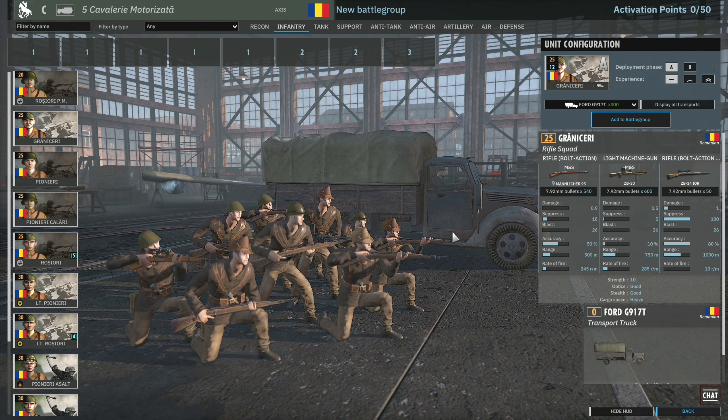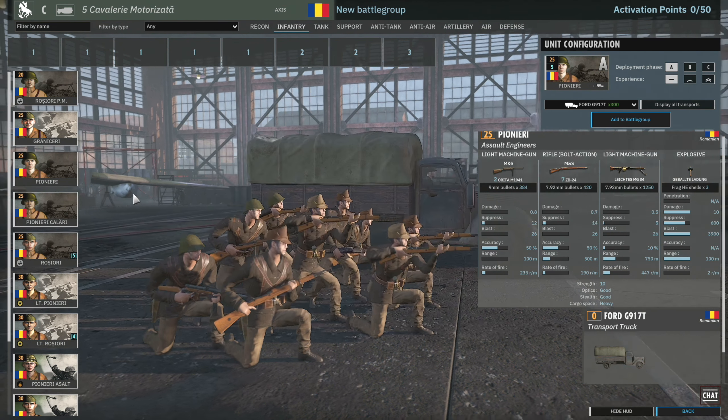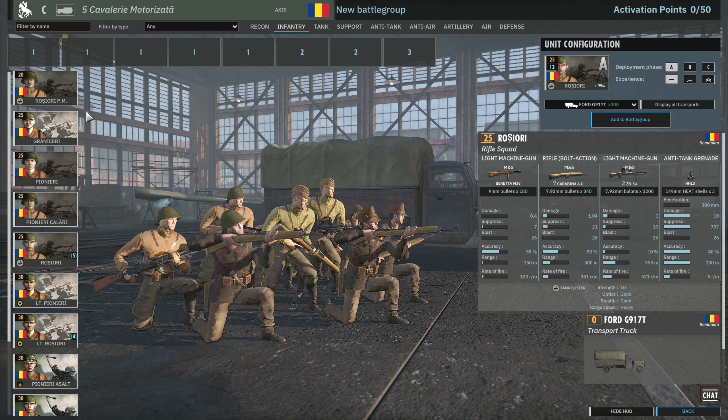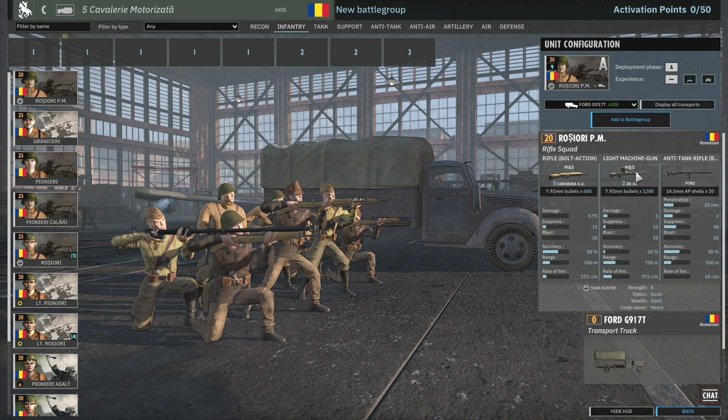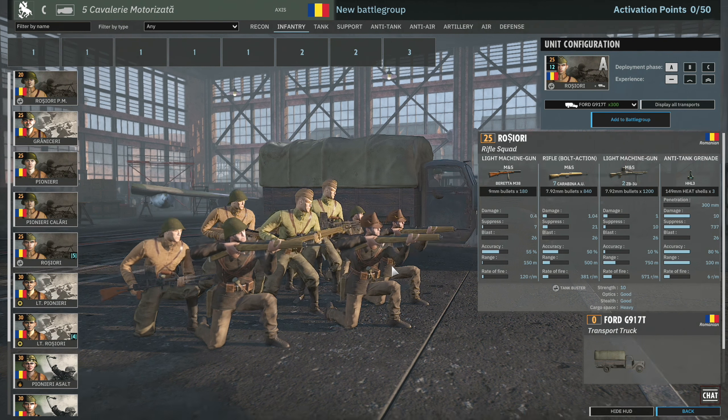The Pionieri have two submachine guns, seven rifles, an MG34, and three HE grenades — there for close range engagements while still packing a punch at range. Having the MG34 is pretty useful for ranged engagements and it outmatches the ZB30 quite a lot. The Pionieri Kalari have a similar lineup but swap for an extra ZB30 machine gun and upgraded rifles, making them slightly better at mid-range.